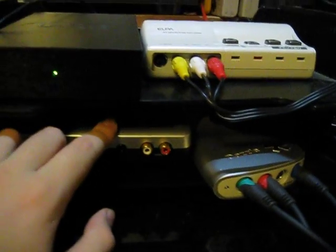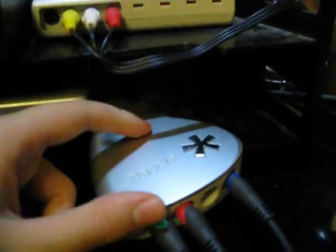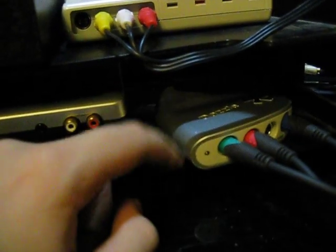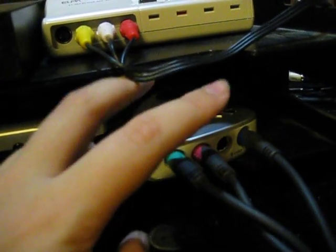First off, we have this kind of two-layer tray thing. Just take the computer off there. First off is this — you can't really see it, but it is a little sound mixer. If you do not know what a sound mixer is, it's one of those things, but very miniature. And then I got my Pinnacle Dazzle Capture, which is all right quality — it's not too good, but I'll upgrade that sometime when I get money.